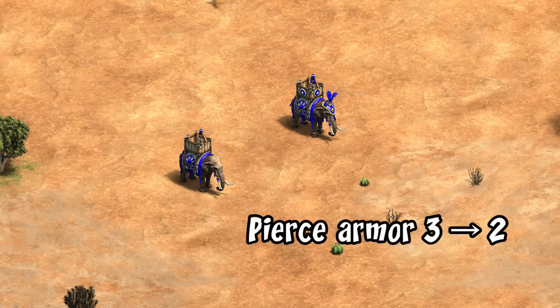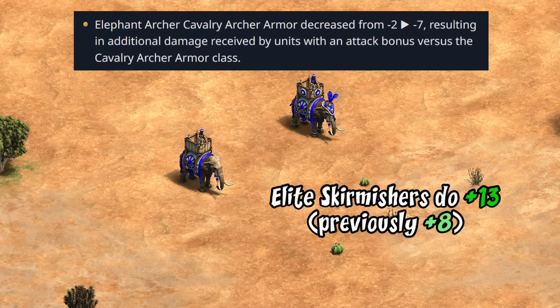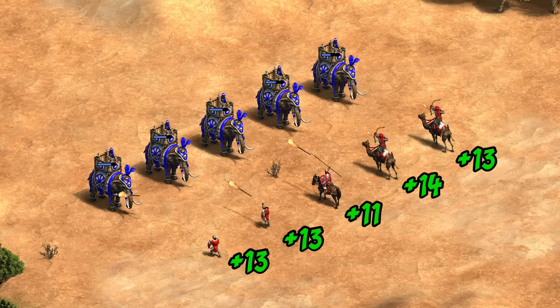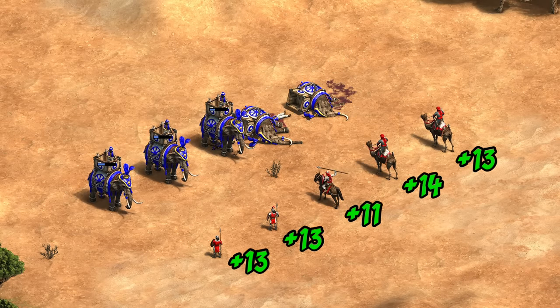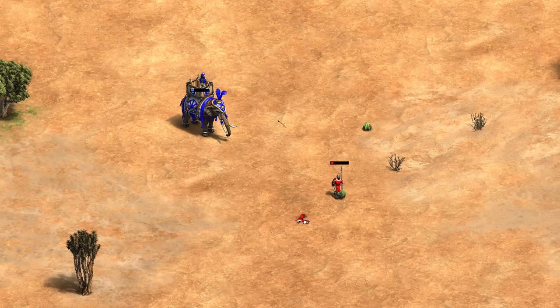Their armor is also being changed quite a bit. Not only is their pierce armor being slashed from 3 to 2, but there are also some more funky armor changes happening behind the scenes. The short takeaway is elite skirmishers are going to be doing plus 13 bonus damage against them now instead of plus 8. For those familiar with AoE2 armor types, the elephant archer is going from negative 2 to negative 7 cavalry archer armor, meaning any unit with bonus damage specific to cavalry archer armor is now doing a lot more damage against them. After all those changes, just two elite skirmishers with all upgrades are almost a match for an elite elephant archer.